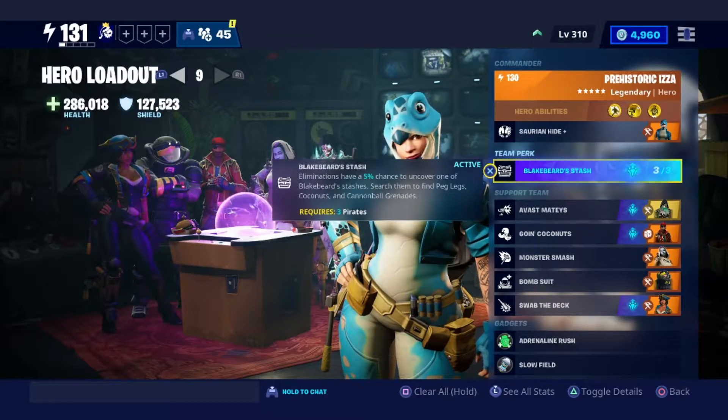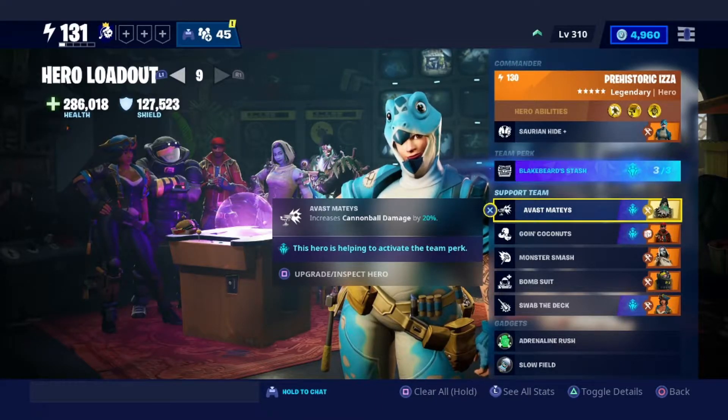The team perk is Blackbeard's Stash and that will just give you the Peg Legs, Coconuts and Cannonballs. We'll need 3 pirates to activate that team perk.